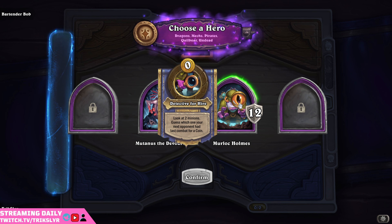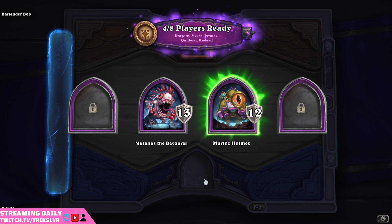Hello and welcome to Hearthstone Battlegrounds. We have two Murlocs we can run. Look at two minions, get which one your next opponent had last combat for a coin. Let's do Murloc Holmes — I find him so fun.